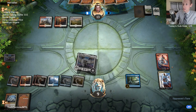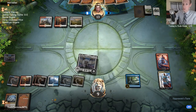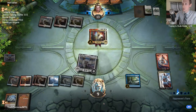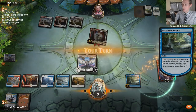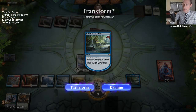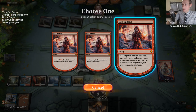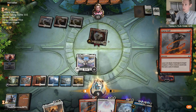Now Jaya can ultimate and get the emblem where we can cast instants and sorceries from our graveyard. So we can cast Deafening Clarion, Cleansing Nova, Lava Coil, Discovery - we can cast all that stuff from our graveyard. No more games. We'll do Library. Transform. Minus 8. A true Pyromancer can never be extinguished.